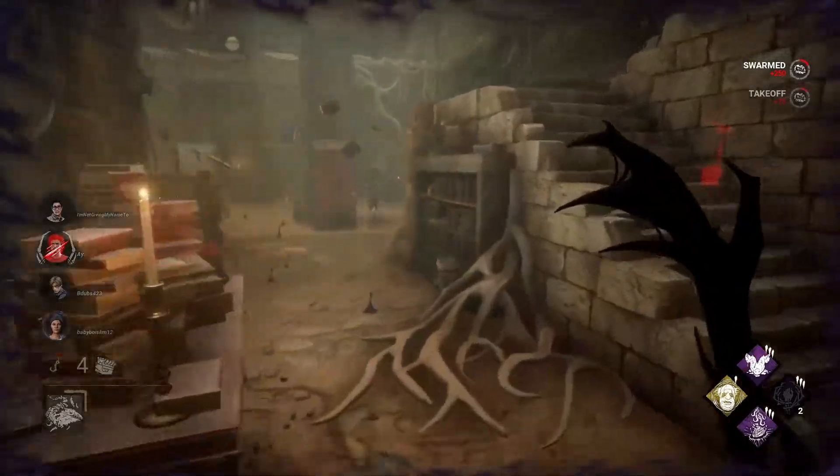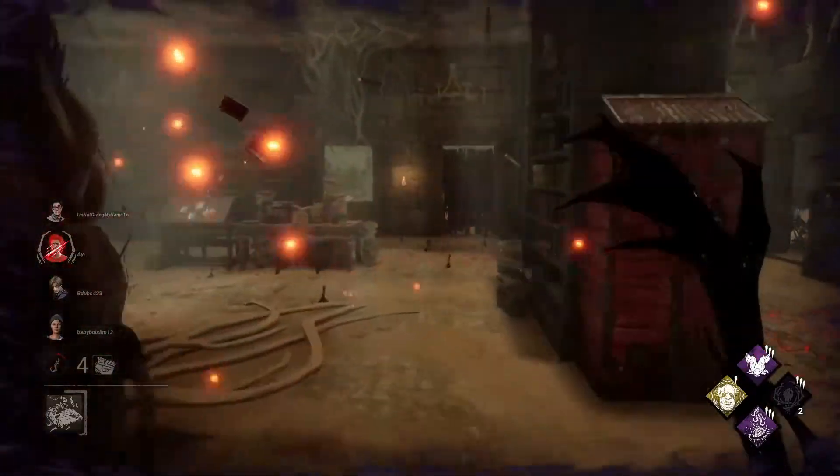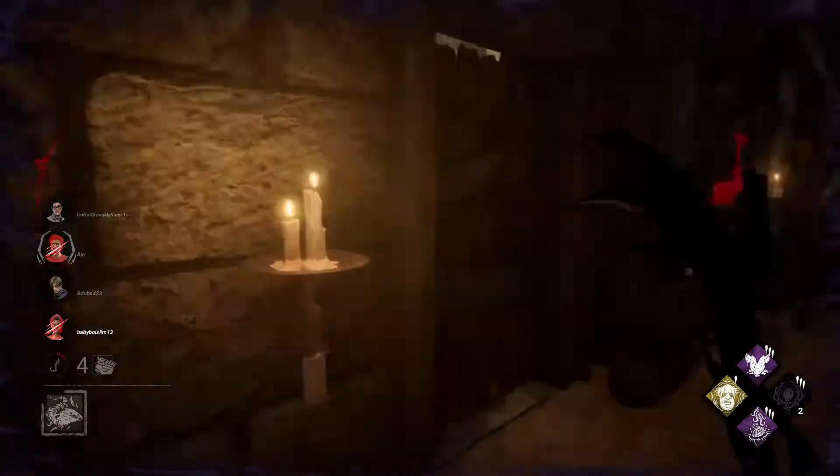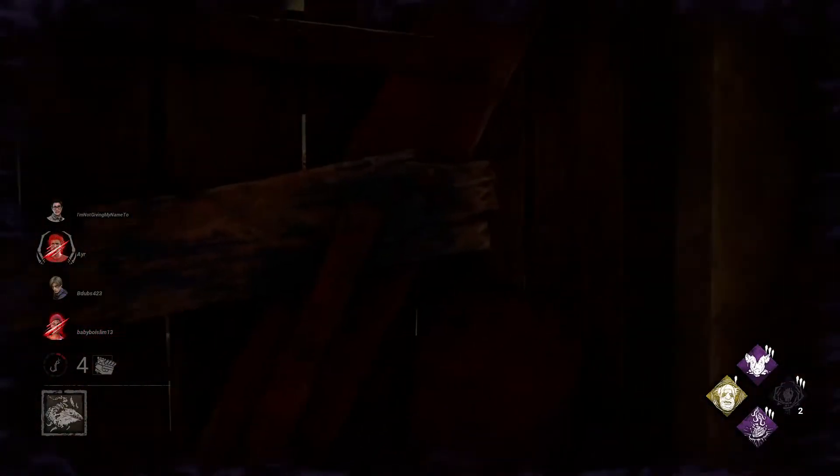This tip is for the survivor side: if you get hit by the crows, you can go into a locker and repel them by getting out quickly. Don't do this in front of the killer though, because that'll just get you hurt.